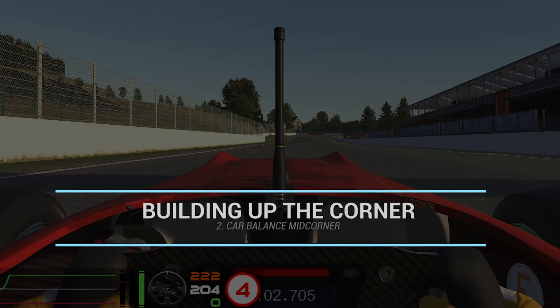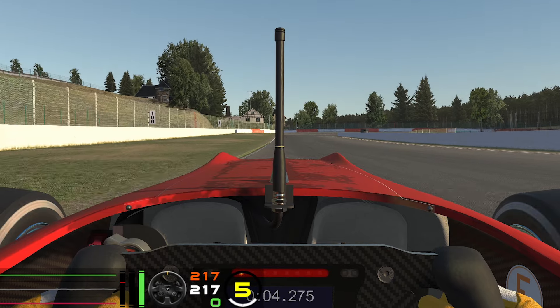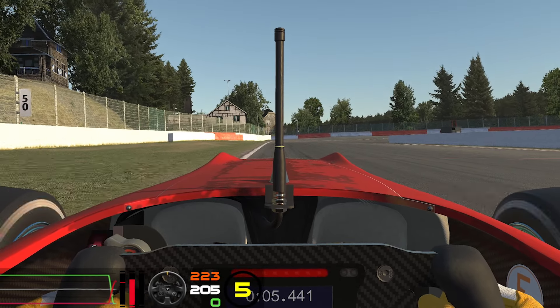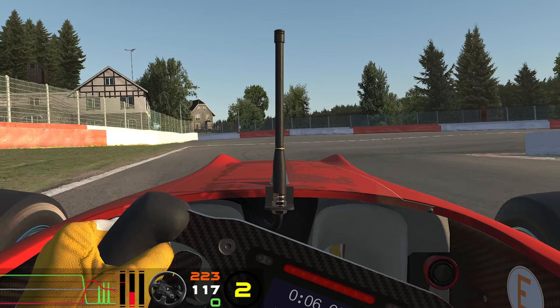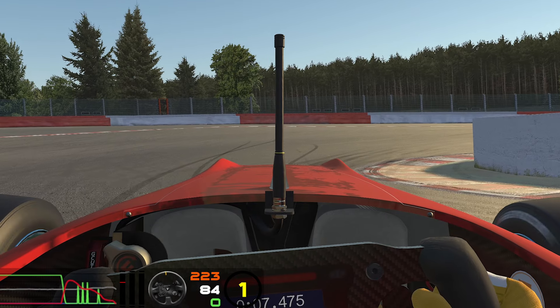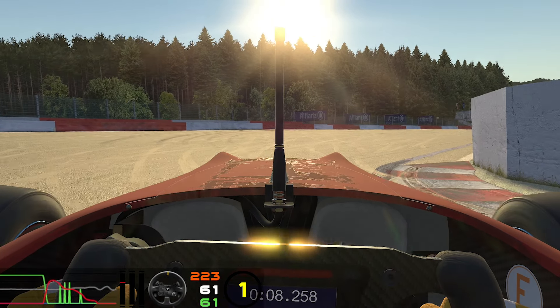Now, because I was playing at the grip limit I found myself in a position where mid-corner I had some issues with the car balance — usually understeer or oversteer. As you see in this example, I just lose the car mid-corner with a snap of oversteer. I am playing at the grip limit, I go past it, and it is very difficult to control.